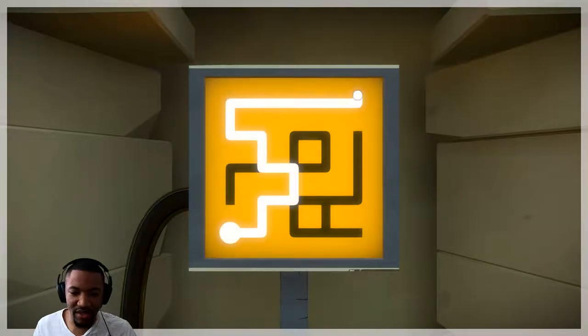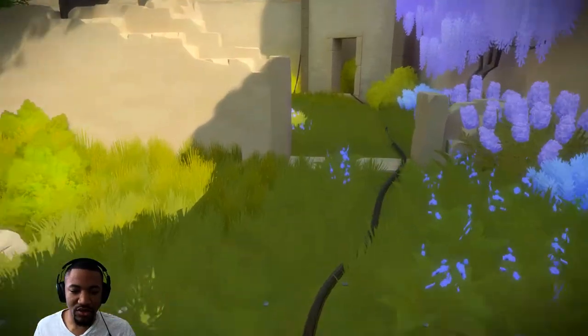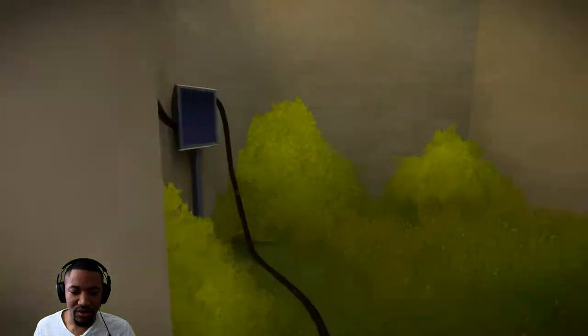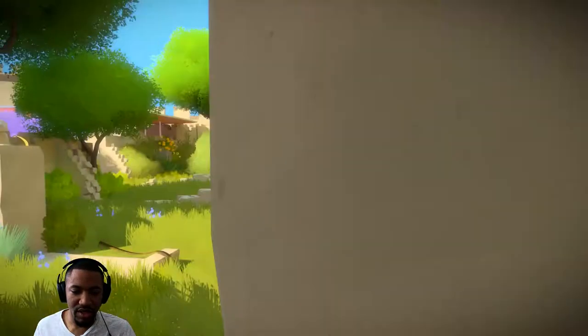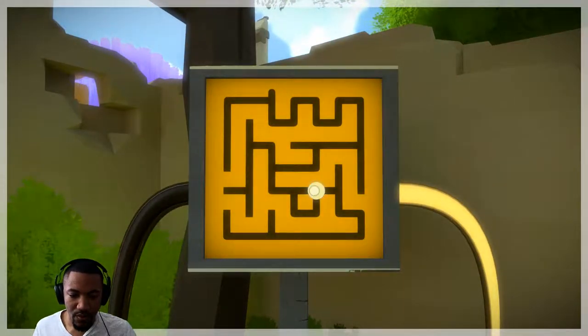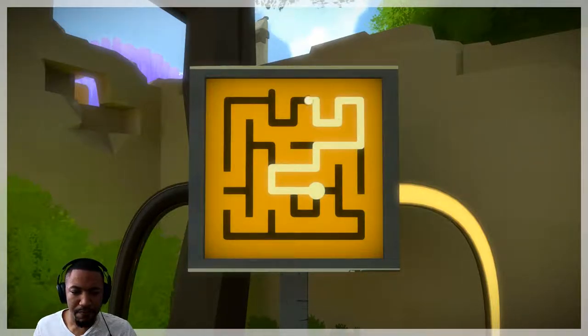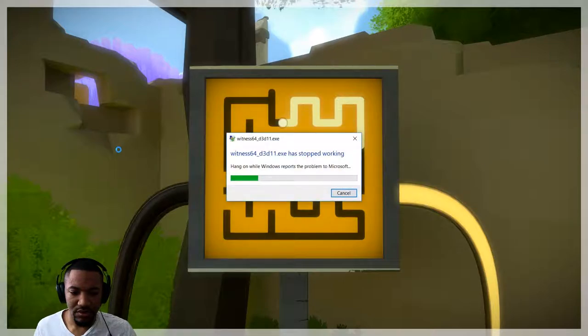This is easy - I see this one right off the bat, good to go. This wire goes over to here. Got to light this one up first. Alright, here we go, second puzzle. Wait, wait, wait - what's happening? No...